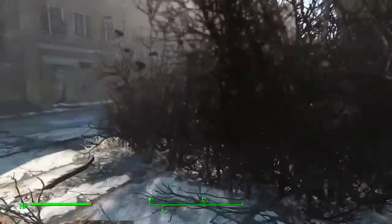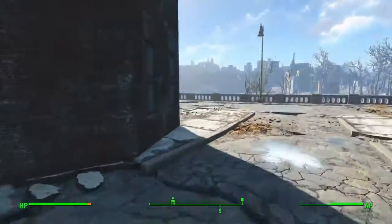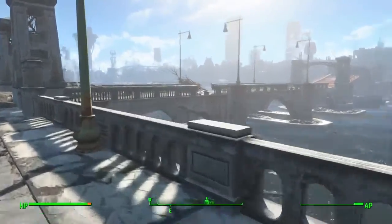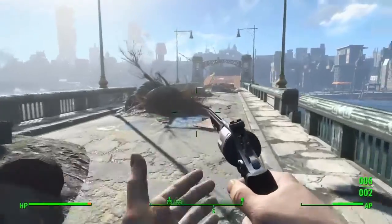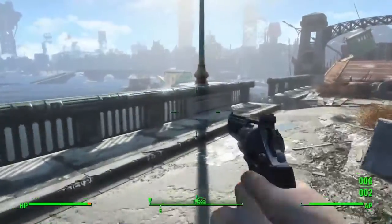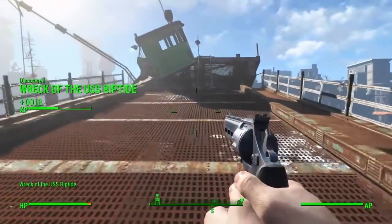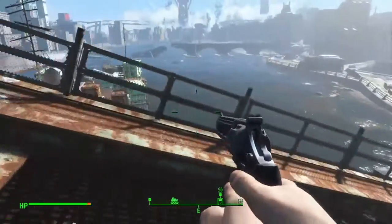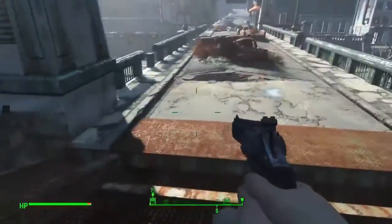I'm going in the wrong direction. I need to head towards the door. There's a bridge somewhere nearby. I can't cross this bridge — or can I? Yeah, I can! Cool. Probably raiders I guess. I can come back.